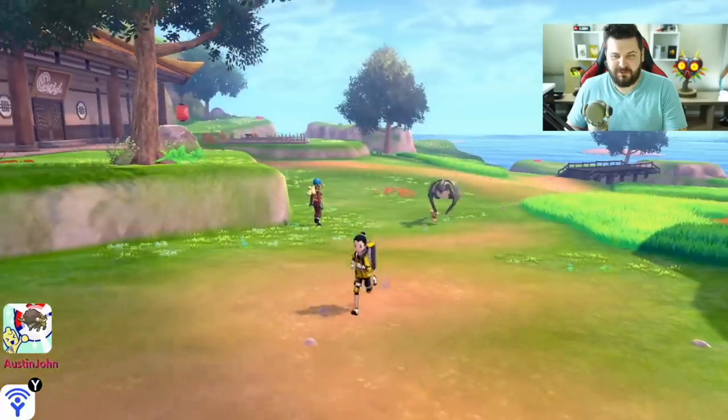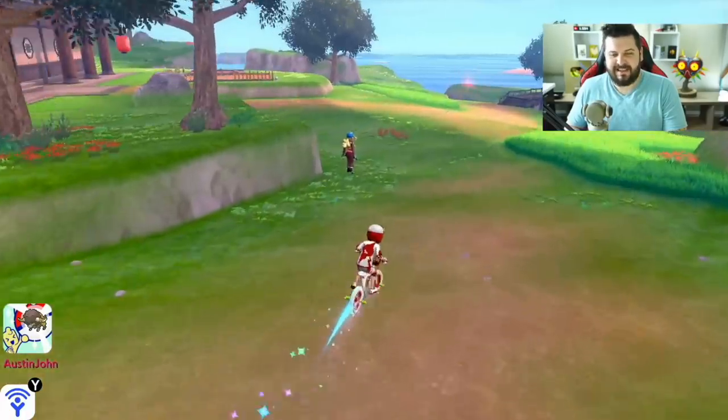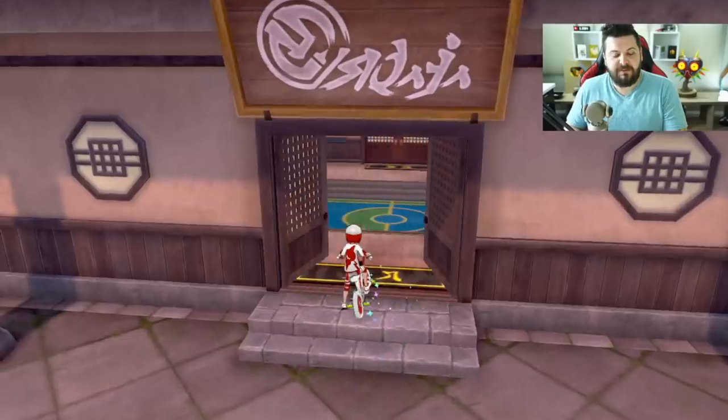Here's my shiny Gigantamax Charizard — he does a little fly animation. That's what Charizard looks like in the overworld, which is pretty awesome. The fact that it's not just one-for-one following, and that even while on the bike they still follow you, is great.